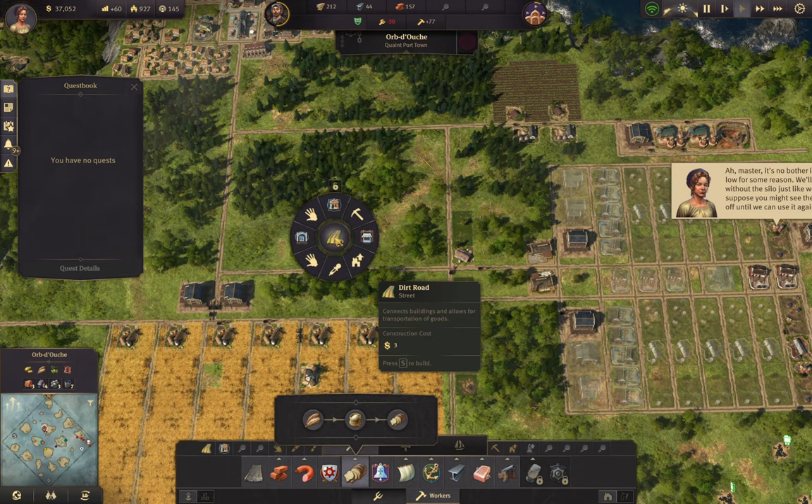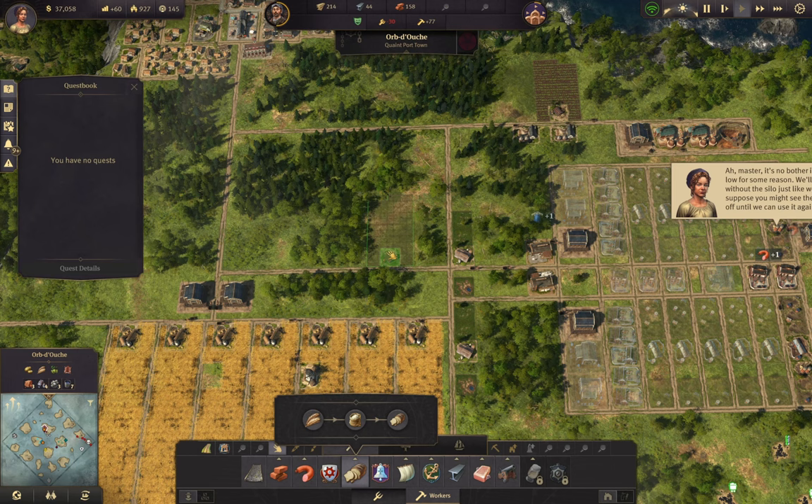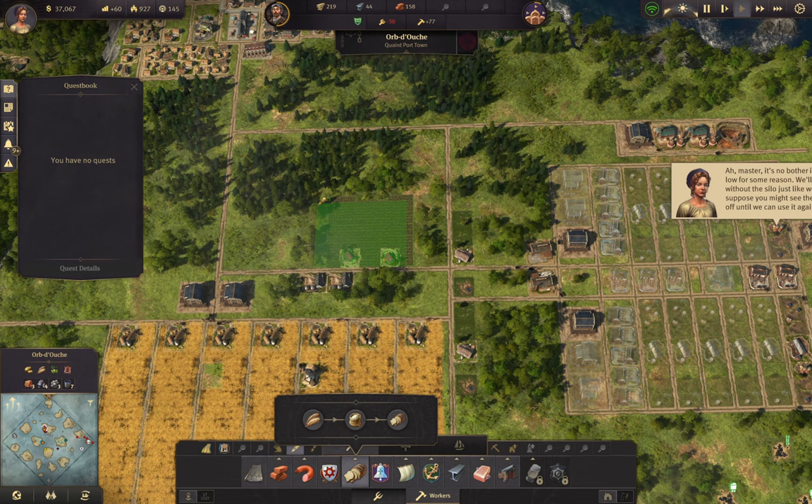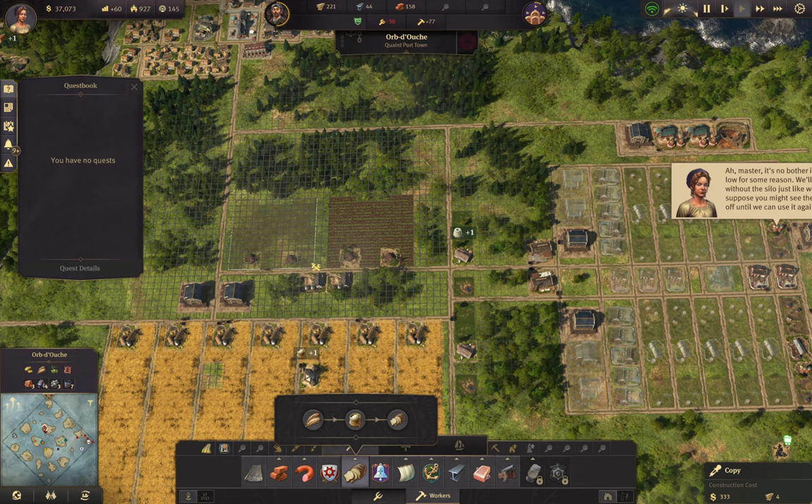Should I put some potato farms right here? Maybe they can go right there - let's do that for now. Yeah, these will be fine. Put you down here. We're gonna need a few more of these - let's just slap these down. We'll find a good home for them later.